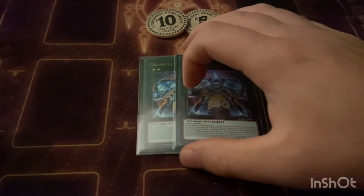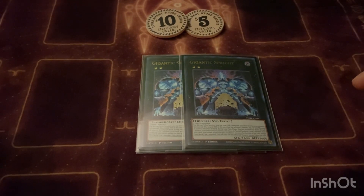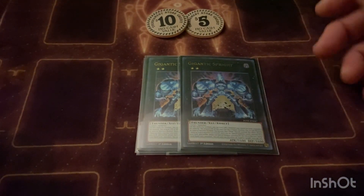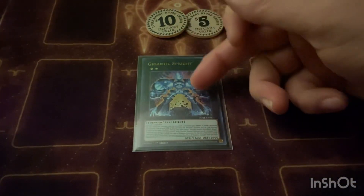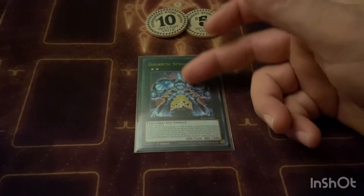We play two Gigantic. Basically you're going to make this first turn, get your Imperia out, draw a card, extend your plays. Even if they hit it with an Imperm — well, now I can make a rank four or link four or whatever is in my deck. And like I said earlier, Gigantic with any link monster under it doubles its attack, so it'd be 3200.